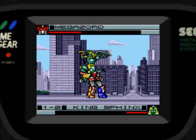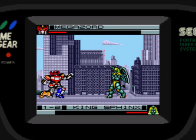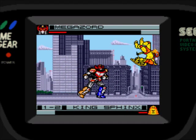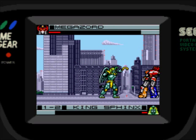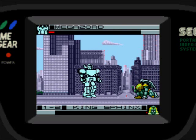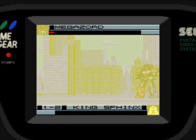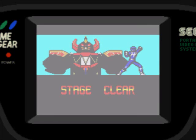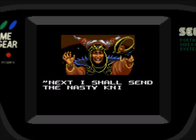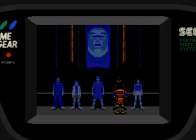Oh, he went right through my fucking sword there. This is not going well. Just barely — I hit him right as I was getting out of that. And then, stage clear! It shows what Ranger you used and your Megazord. The next boss is the Nasty Knight. Considering the Black Ranger fought him in the show, that's who I'm gonna use.